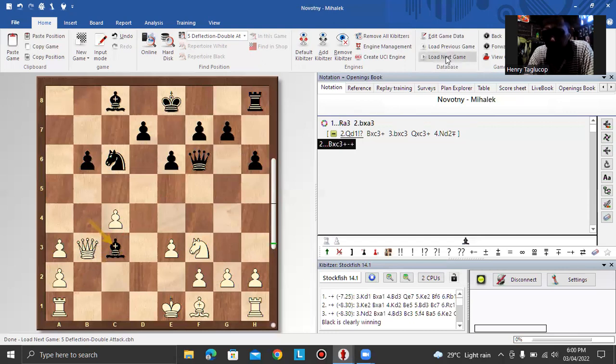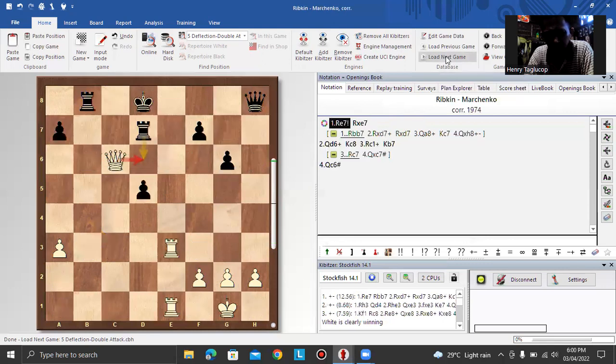Next example. White wants to deflect the rook on d7 because he cannot check the king on d6 because of this rook. If he can make this move, the king is checked and he can continue to attack. If the rook goes back to d7, then capture the rook and there is a skewer capturing the queen on h8 next move.